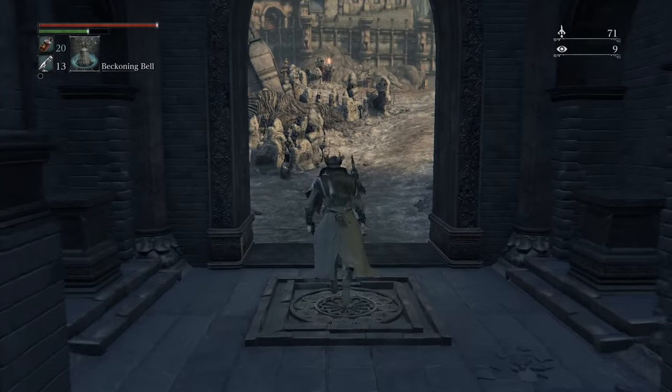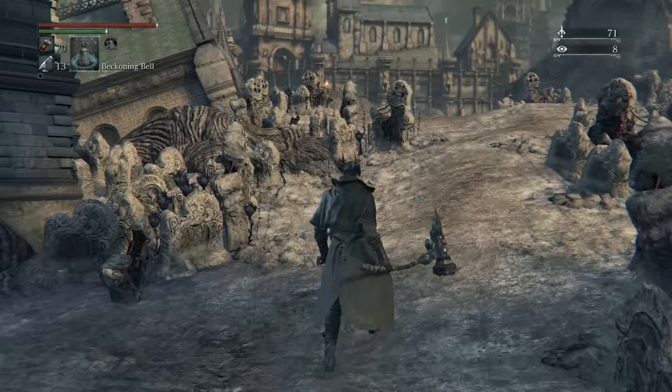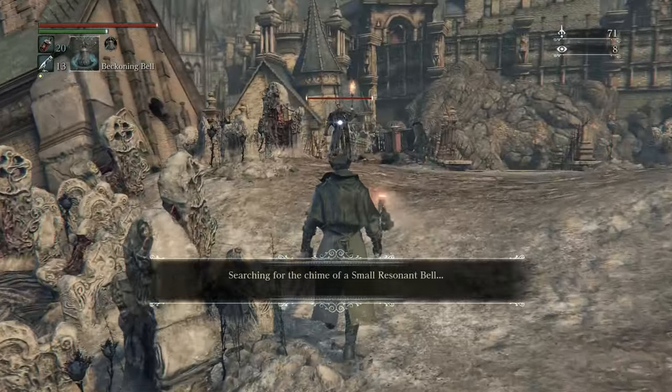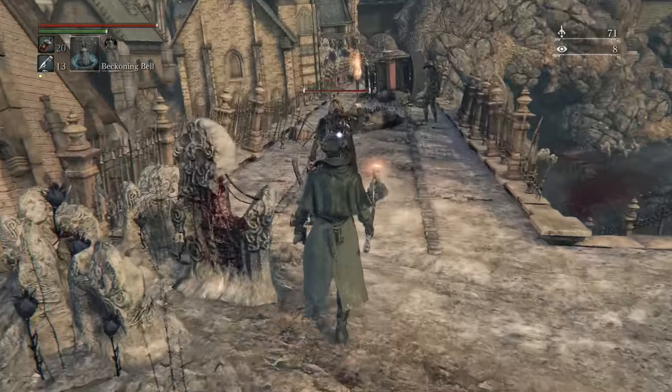Good afternoon everyone and welcome to a little weapon video from Bloodborne: The Old Hunters DLC. The weapon I've got here is the Boom Hammer, which is one of the new trick weapons available in the DLC. It's a giant hammer that you can hit with a flint, and it does well...